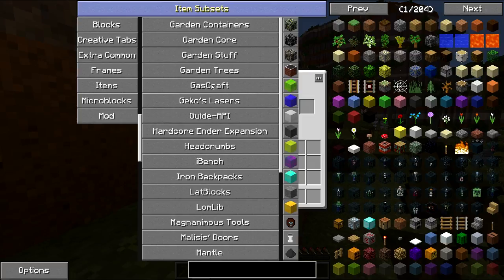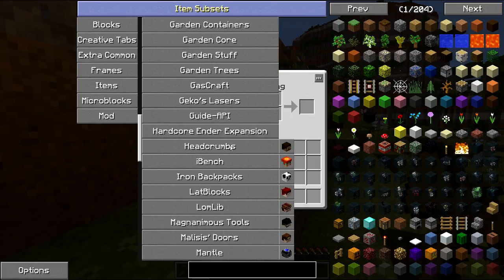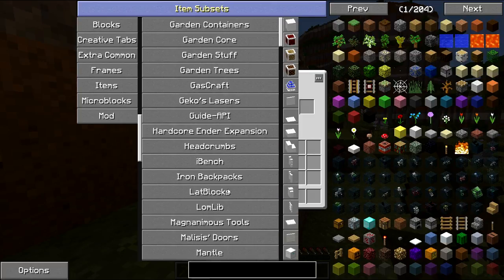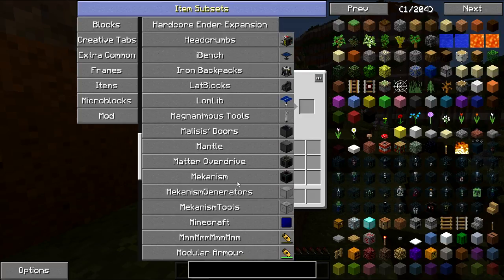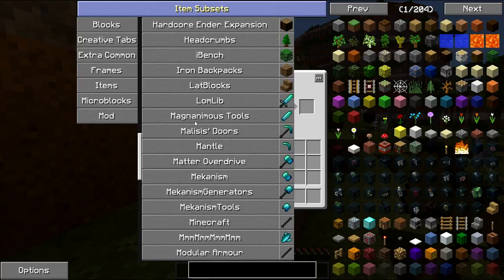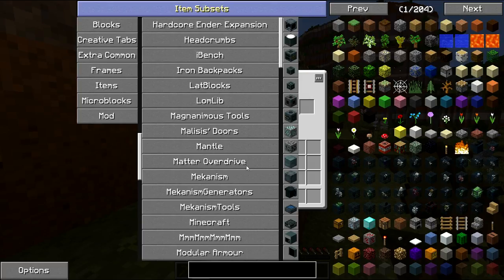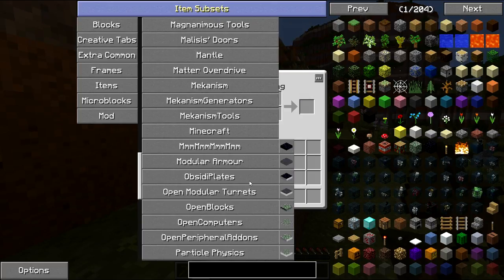Gascraft — I really do hate this mod, to be honest. Especially back in Feed the Beast Unhinged, this was in that pack. You'd go mining and gas would just come out of nowhere and you'd just die. I really don't like Gascraft. We also have Headcrumbs, Iron Backpacks, Loot Bags, Mekanism, Mekanism Generators, and Mekanism Tools.